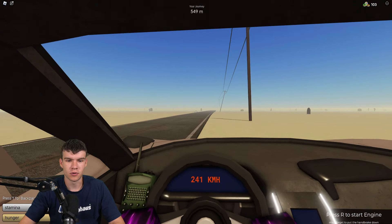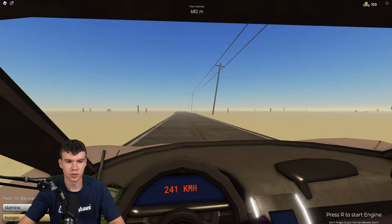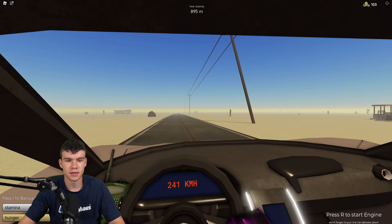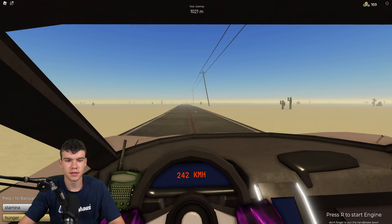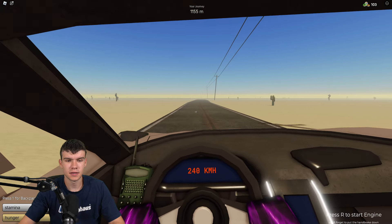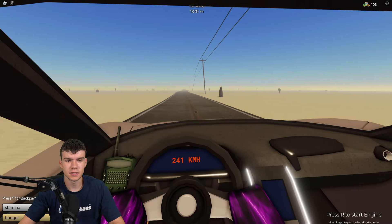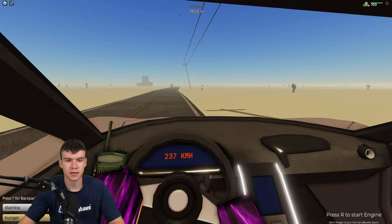Try not to die on the way there because that won't be ideal. I'm going down this road and I'll meet you back once we're there. The quest NPC should appear at about 5,000 meters, but I'm going to show you something a little further first. I just hope I don't drive straight into the bridge — last time I recorded on this game I drove straight into the canyon, which was absolutely terrible.